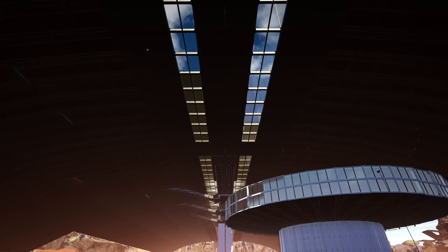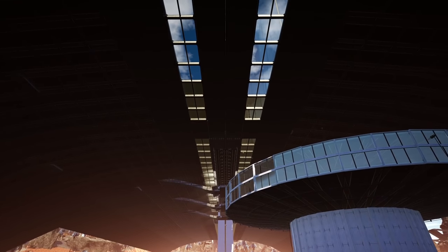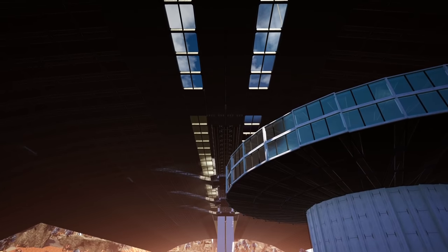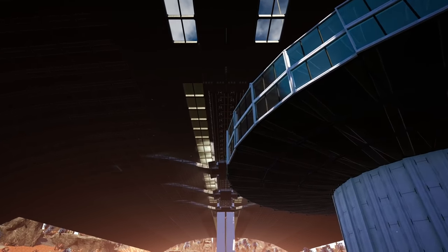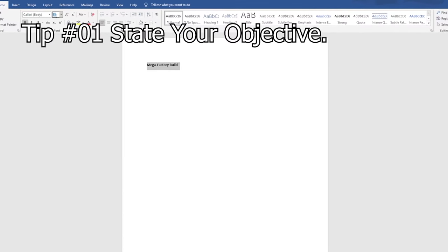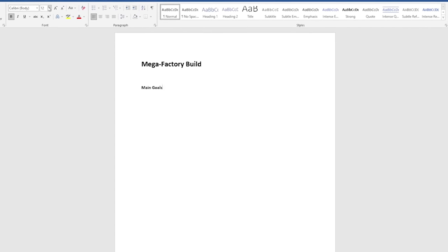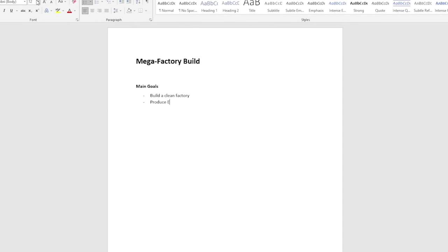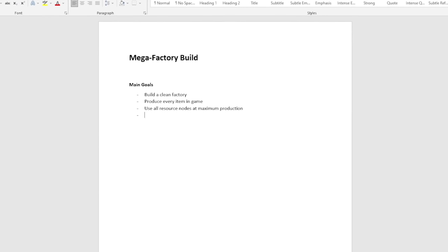For everyone else, first off we'll be talking about how to plan your factory, then the best approach covering the starter factory, logistics, efficiency, and various other things such as future proofing. So first things first: you want to state your objective. This is really important — you can even go all out and write this up in a plan on Word, which is what I've done. For me, I want to use all the resources in the world and I also want the factory to be as clean as possible.